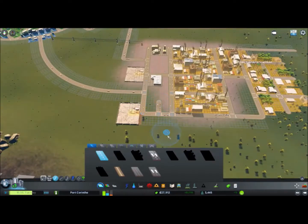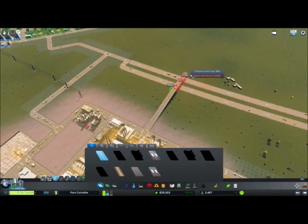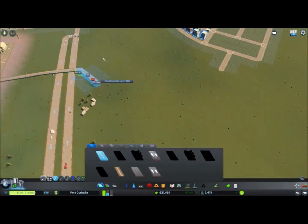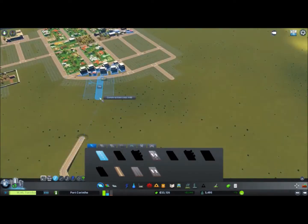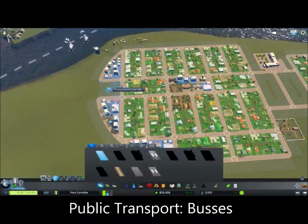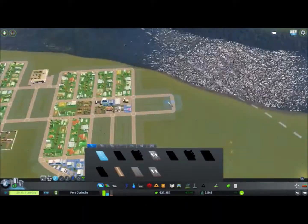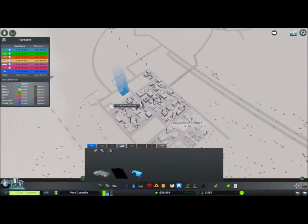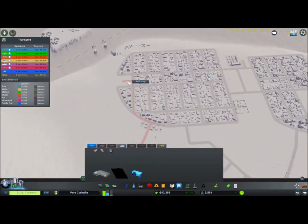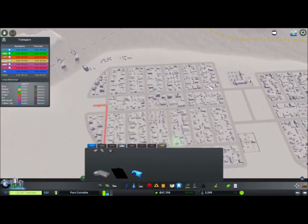Now I'm making plans for my public transport, and for that I actually need another surface road going to the new district so the other one won't be taking too much traffic. Some little twists and bends — because if everything is completely straight that's very boring. I'm making some room for bus stations using a two-lane dead-end road, so the bus stop is not conflicting with the other traffic.